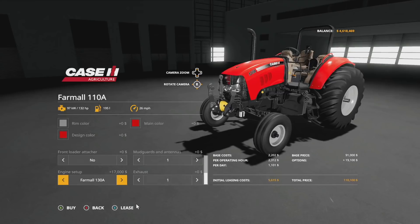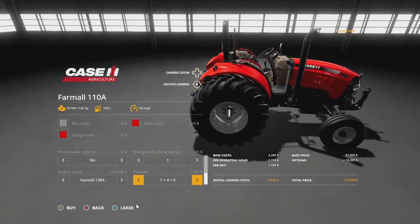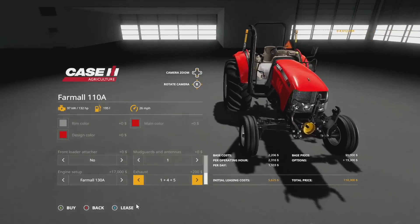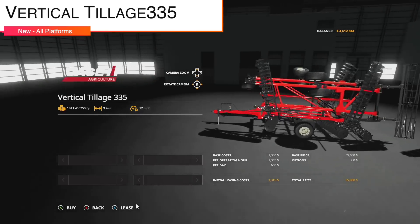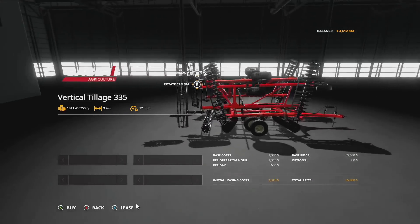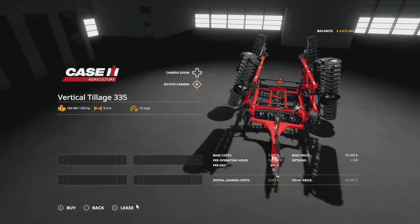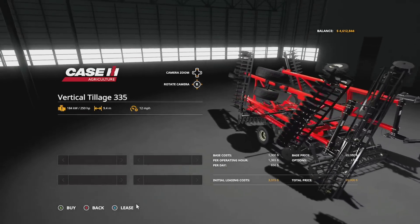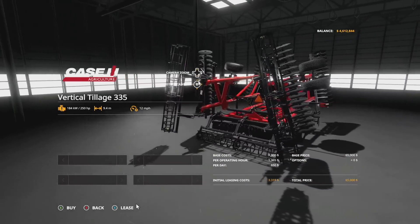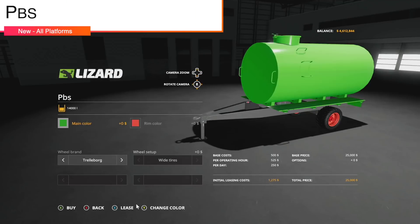Lastly, the engine: the 110 gives you 118 horsepower and the 130 gives you 132 horsepower. Exhaust comes in a couple of different versions — one of which is going to be very popular. Also for Case fans, LR Modding has the Vertical Tillage 335, found at cultivators. It requires 250 horsepower, has a 9.4 meter working width at 12 miles per hour. LR Modding does a killer job on everything they do — if you're a Case fan looking for a beautiful cultivator for your farm, this is the one.